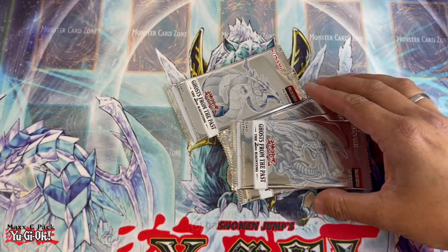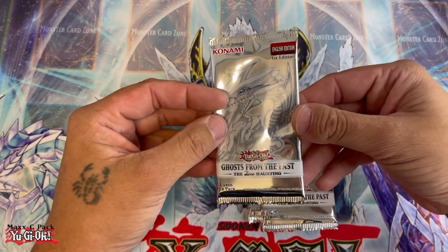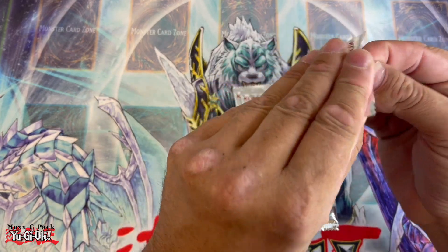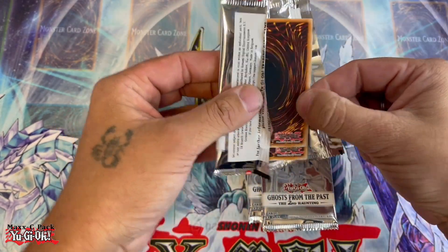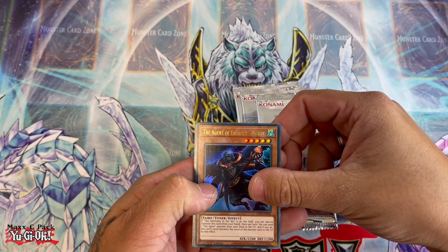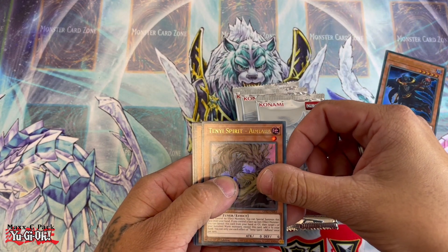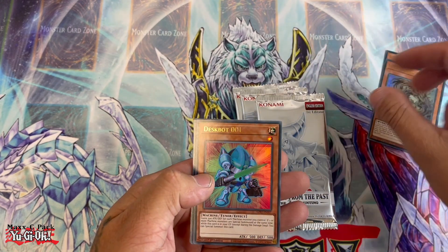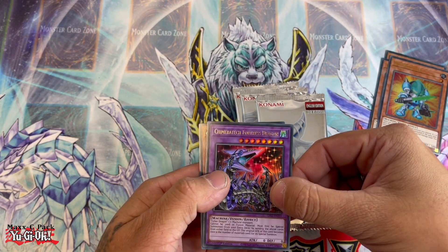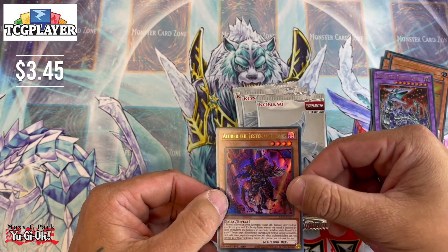Wonder what our chances are of pulling a ghost rare out of these. Alright, four packs — Ghost from the Past: The Second Haunting, five cards per pack. Pack one: Agent of Entropy Uranus, Tenji Spirit, Ahadra, Deskbot 101, Chimera Fortress Dragon, and Alubar the Jester of Despia.